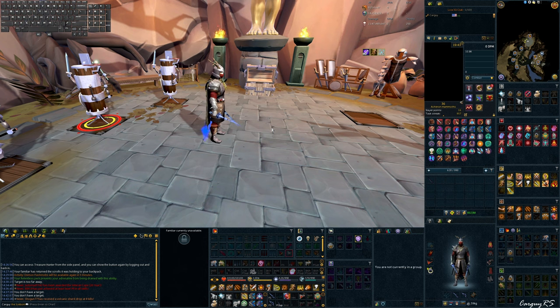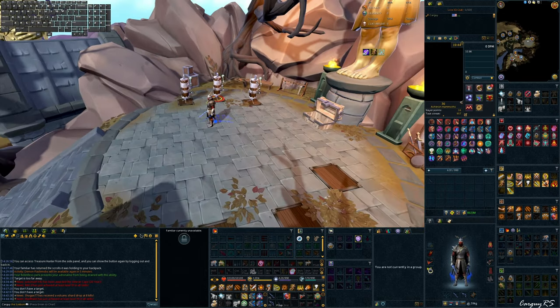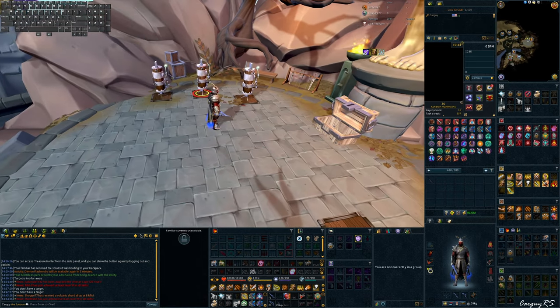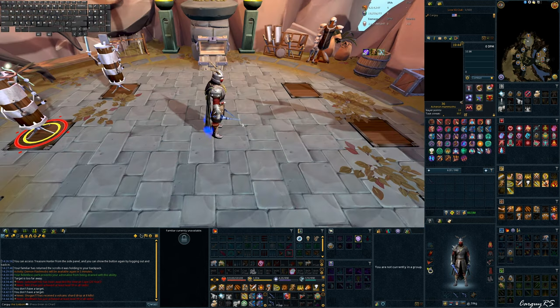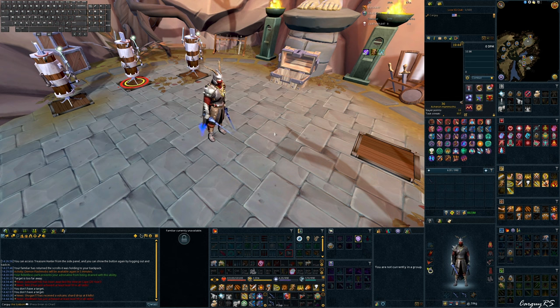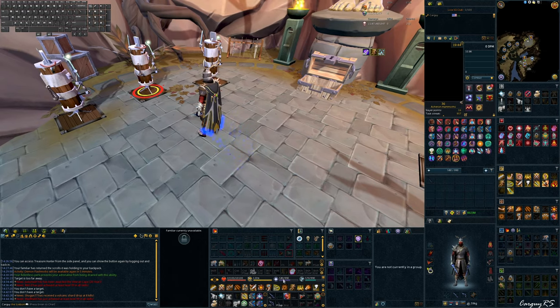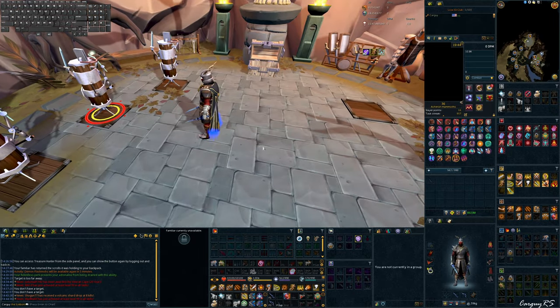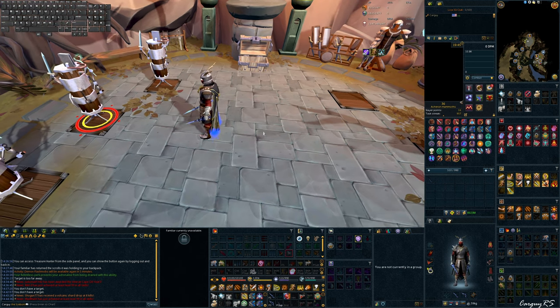RuneScape's game tick system is 0.6 seconds per game tick. You get a lot more visual updates than one every 0.6 seconds — animations don't operate on the game tick system. The game tick system is specifically how the combat system works. Any type of game interaction is going to be on the tick system. For example, if I turn on prayers, the prayer drain decreases every game tick. A lot of people use that as a tick counter until they build up an internal rhythm — and before you know it, you're just always moving in game tick rhythm.